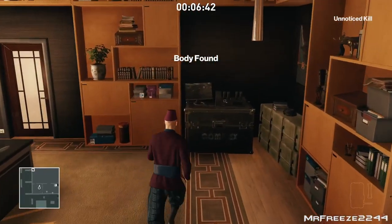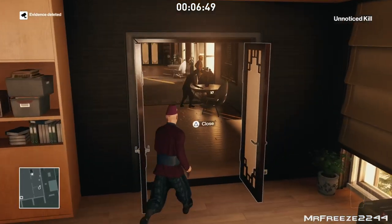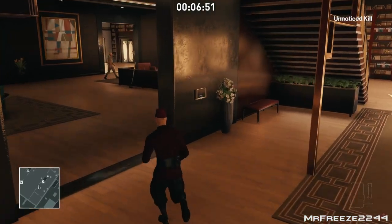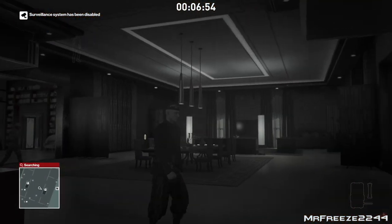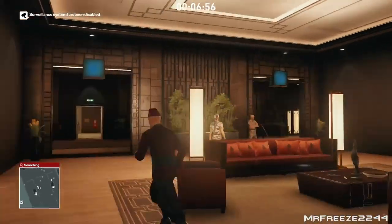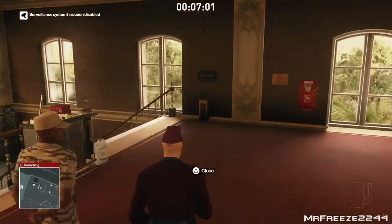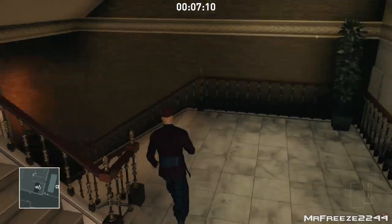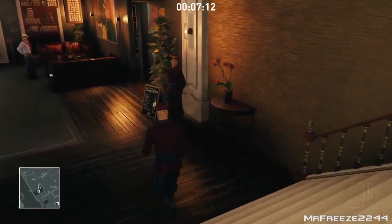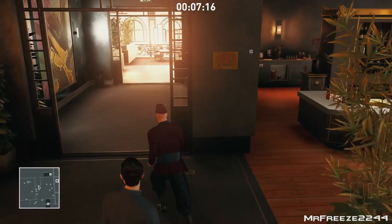Once we come down those stairs you need to watch out for the hotel staff member at the bottom of the stairs — she is an enforcer. We are heading over to this room to take out the evidence of all the cameras that spotted us earlier. Once we have done that, just watch out for the random enforcers around the area — the female staff at the bottom of the stairs and the general with the red beret are the two enforcers. Apart from that you don't need to worry about anyone else. Now we are going to head all the way down the stairs to the pier, where we are going to take the speedboat and use the exit there.